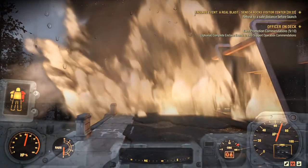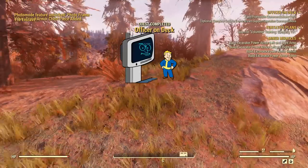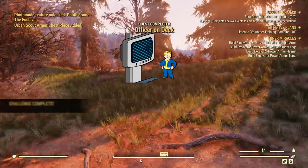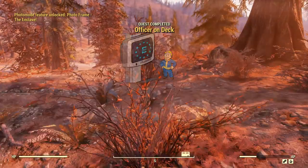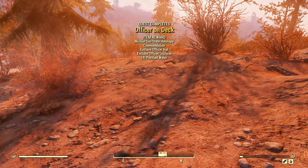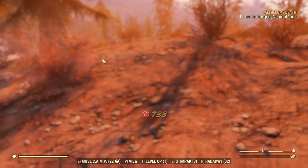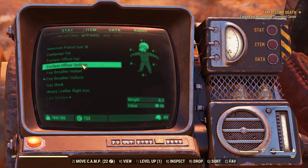Once you have done all 10, you'll automatically become a general in the Enclave. I actually had to leave the server and rejoin a new server for my mission to carry over and complete. By doing so, you'll get a really awesome looking general outfit. I really like the outfit they gave you for being a general — it looks really nice.